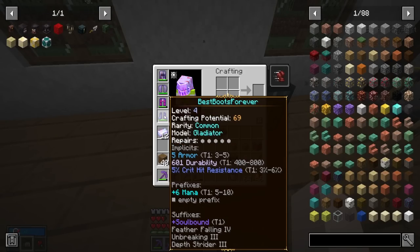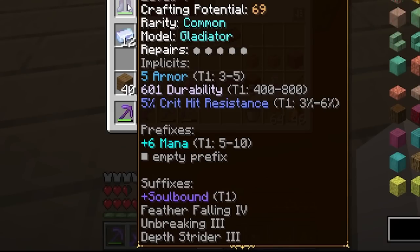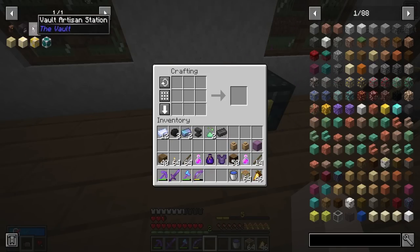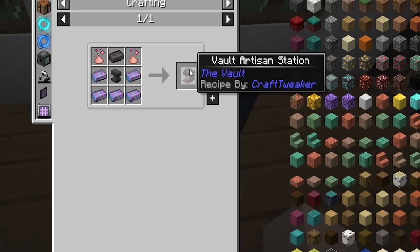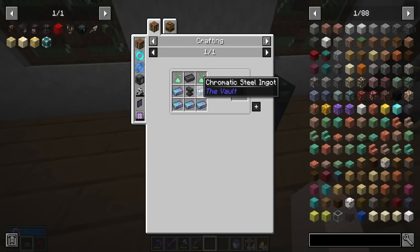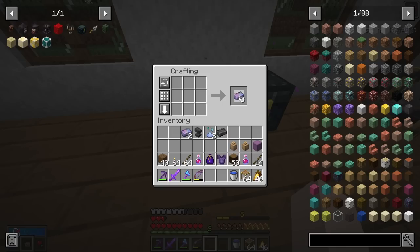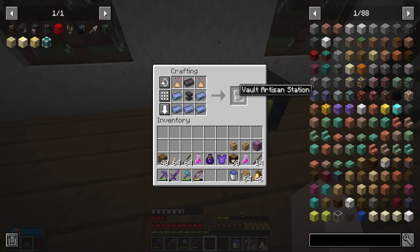As I mentioned in last episode, every piece of armor has prefixes, suffixes, and implicits — just think of them as three different categories of attributes for your armor. But there's something we can build that can help modify that. It's called the Vault Artisan Station. We have everything we need except for a few chromatic steel, but we can craft it with chromatic iron and carbon. Vault Artisan Station — nice.